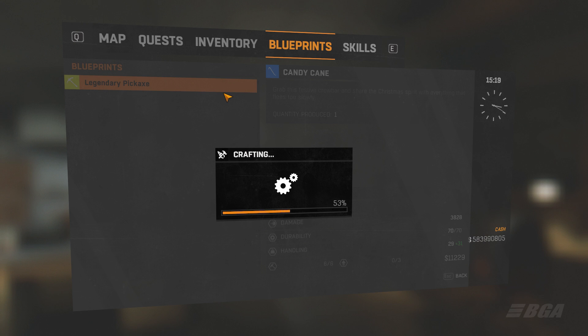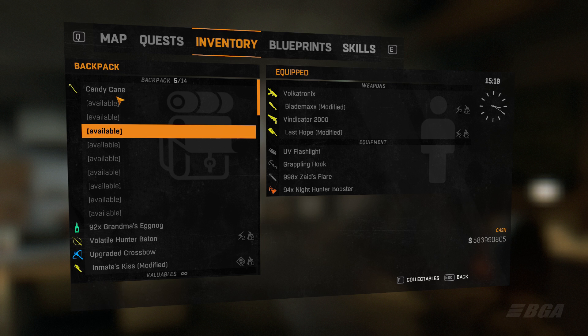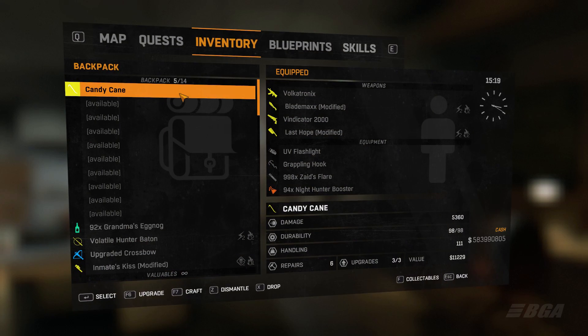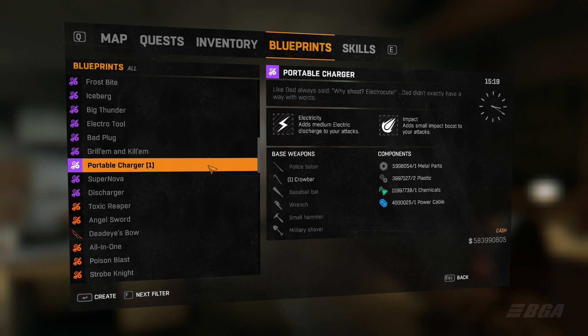Next, add a Kings or Clickers mod to it. After applying Kings or Clickers on your Candy Cane weapon, you should get around 5300 to 5400 damage in some situations. Finally, add a blueprint — you have two options: a Portable Charger that adds electricity and impact to your weapon, increasing damage by 1420.